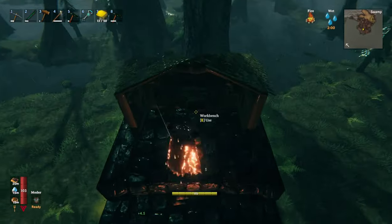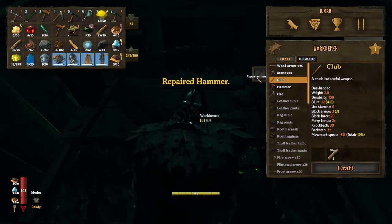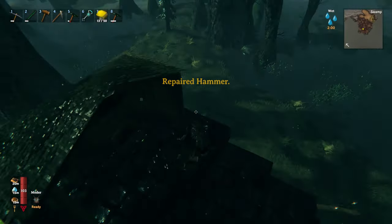Tip fifteen: have a workbench on top of the swamp crypts to repair weapons, and a chest to store iron scraps so you can keep farming.